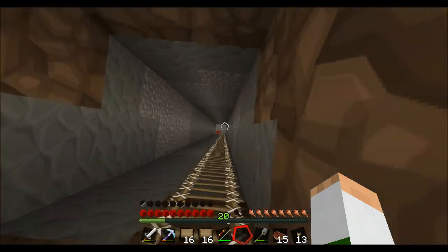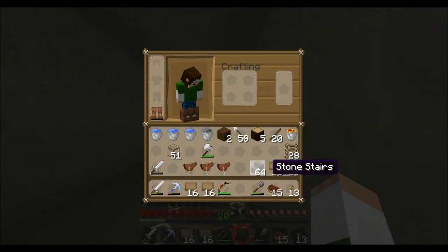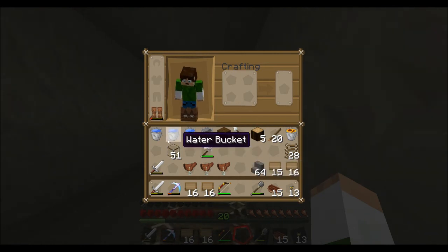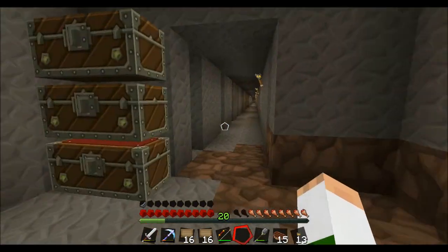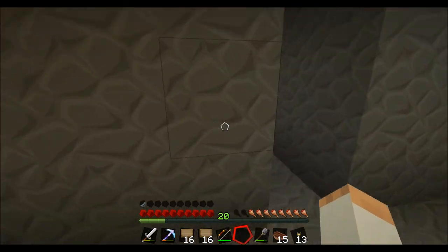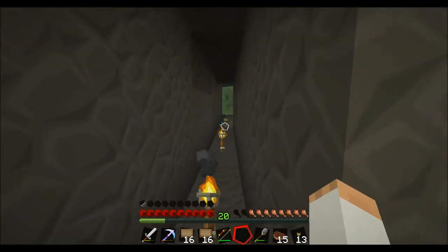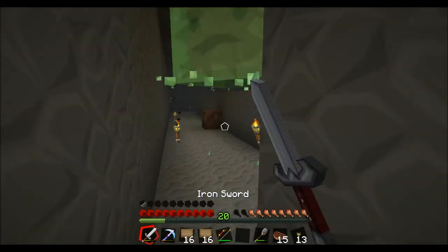We've got our supplies together. The main things we're going to need are signs, stairs, and some glass, and a lava bucket for our size regulator — the killing mechanism. This is working out really good so far.